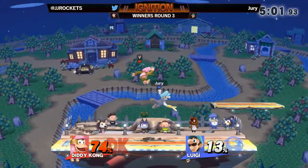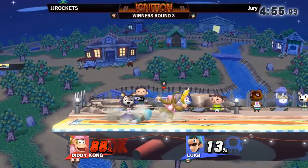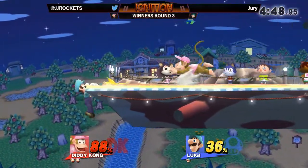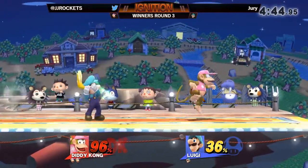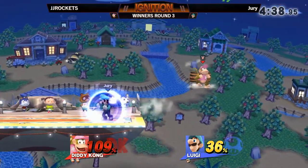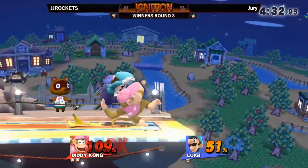Now we're gonna see if he can get a Shoryuken. He probably could have gone for the Shoryuken, but accidentally put out the side B. That's a brave option to throw out because catching JJ in a state like that is very rare. You can tell he's waiting in shield — he's not gonna give it to him that easily. That's the one thing that's kind of dangerous about Jury's Luigi: when he gets a setup, he's very patient.